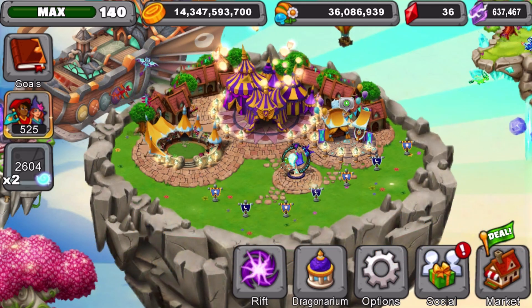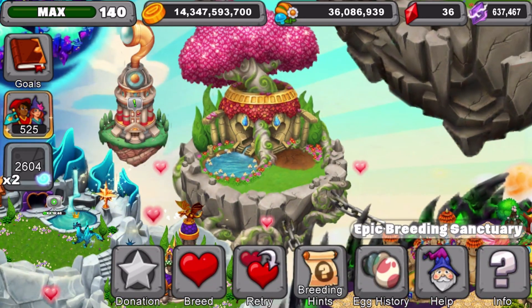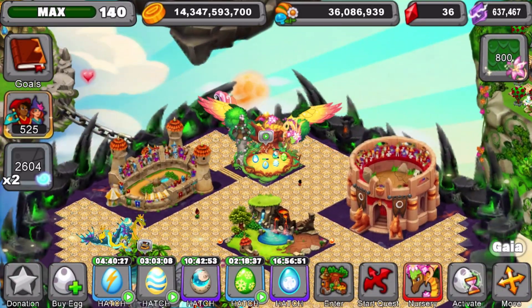For right now, let's hatch the Moriante dragon. If you guys don't know, I've been breeding Moriante dragon in the earth and in my main park, but I actually got it today in my epic breeding sanctuary, which was awesome. If you're wondering what I used to get it, I used Elder Light and Little Moon dragon — those are the things I covered in the breeding video on how to get it.